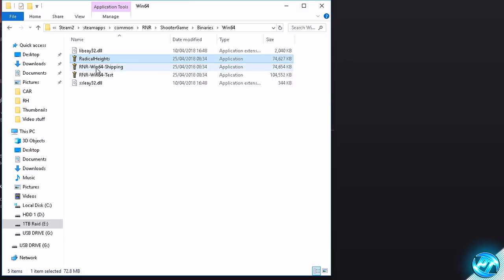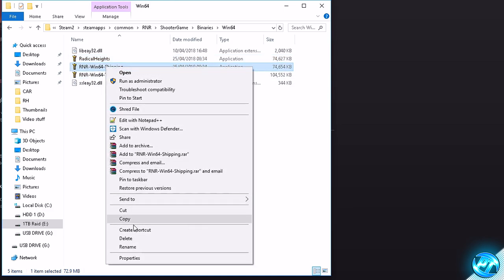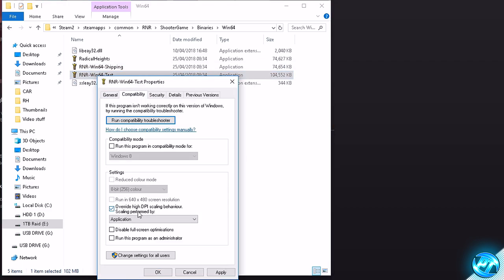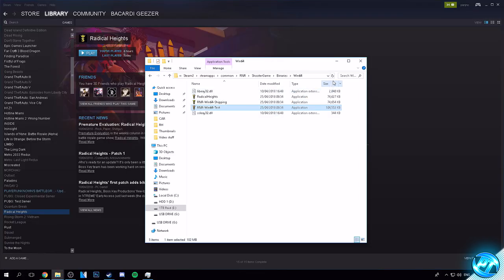Once you've got Override High DPI Scaling Behavior Performed By set, press Apply and OK. Then simply repeat that step for the other two applications — RnR Win64 Shipping and RnR Win64 Test. Right click, Properties, Compatibility, make sure you set Override High DPI Scaling Behavior Performed By. If you're on a higher-end machine, check that as well. Press Apply and OK. Once done, you can exit out.